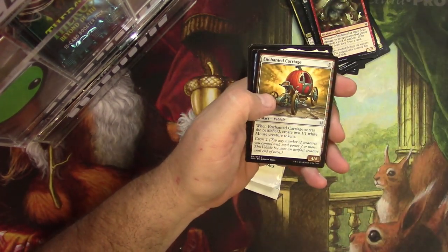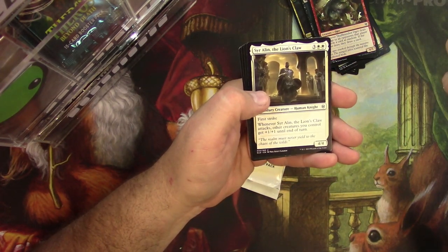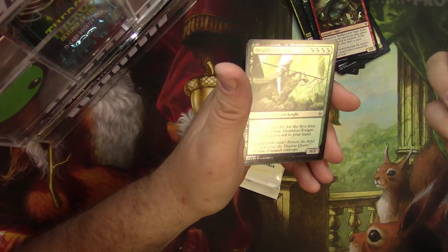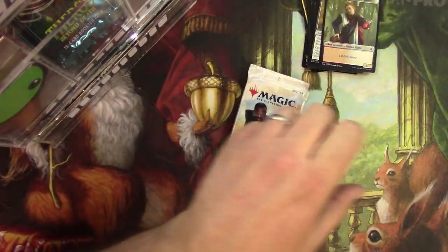Another foil. Enchanted Carriage, Covetous Urge, Sir Alan the Lion's Claw, Ayara First of Locthwain — that's a good card. And a Foil Deathless Knight. A couple of foils for you there. And a Human Cleric.